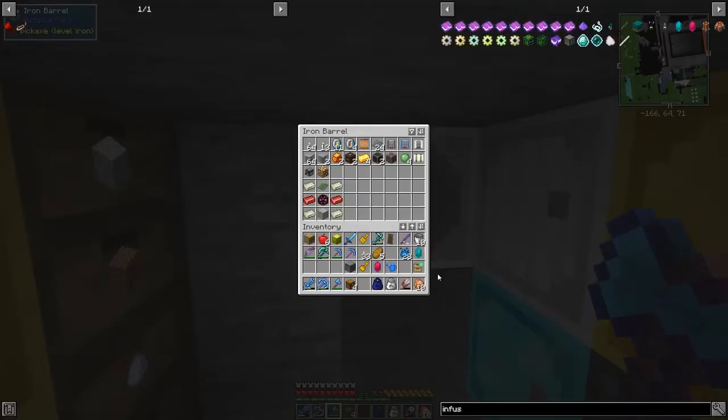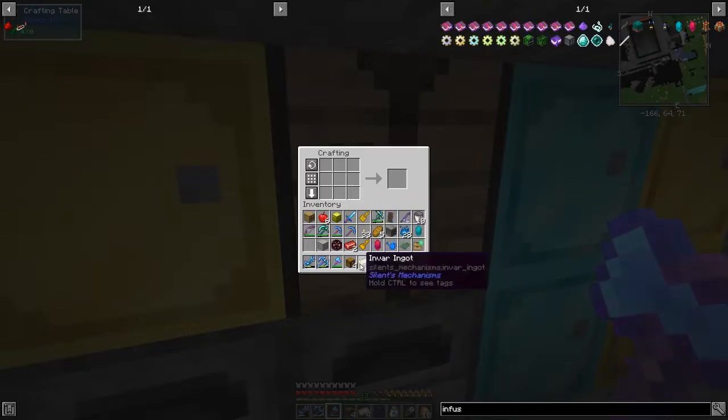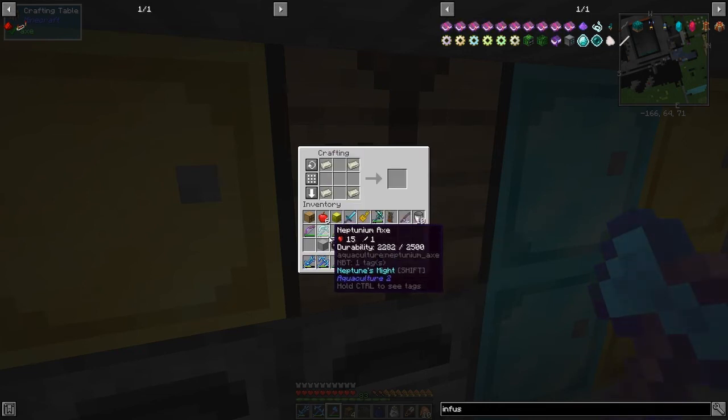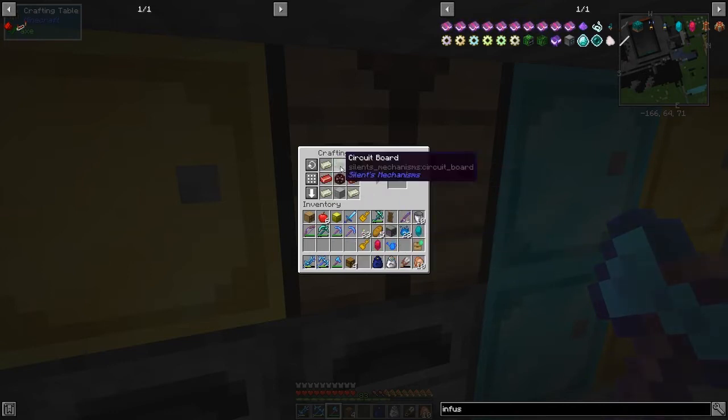Now I need to give it some power. Here's the recipe for the lava generator - I was planning to do this anyway. Let's put those in the middle - I wonder if I can remember the pattern. I think these four go on the outsides, this one goes in the middle, these go there, and a circuit board up here. Yes, the lava generator!